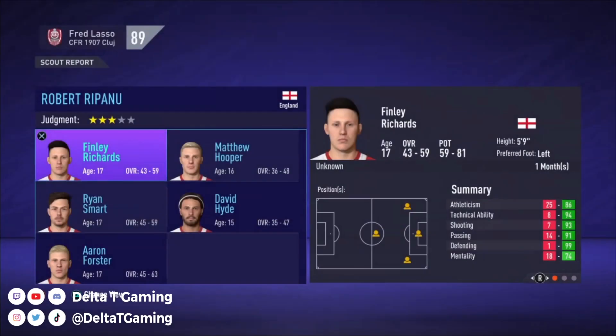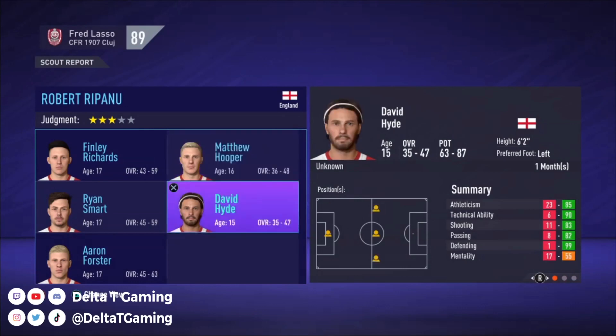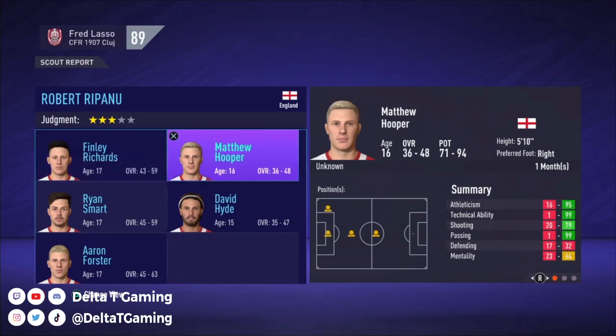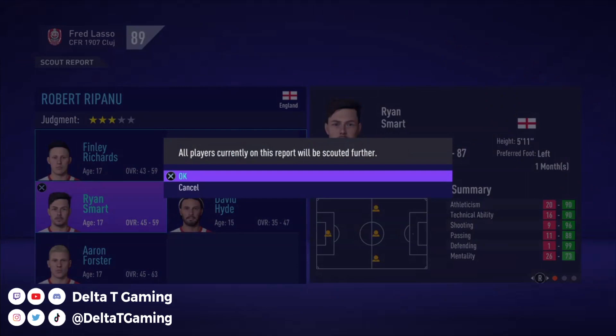Matthew Hooper — unknown position, could be anything here. Defense it looks like — we're going to do central. I think we go with this guy, or we go with Hooper here at 16 overall right now, which is quite low. I think we just go with the one guy. All players currently on this road would be scouting.